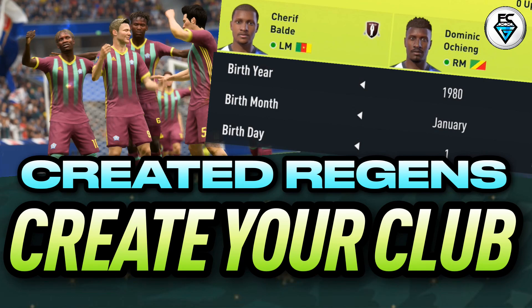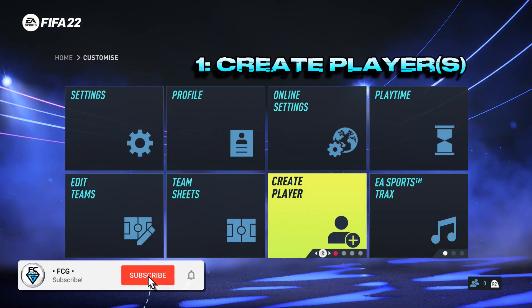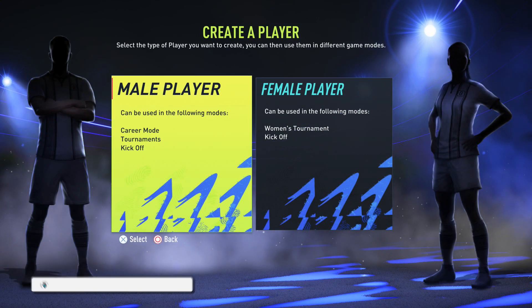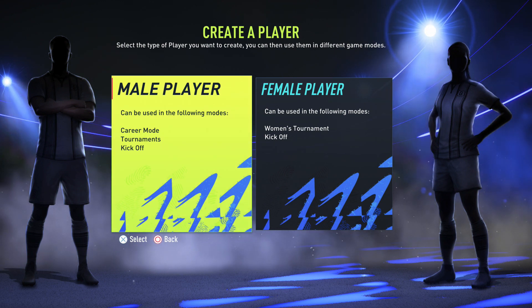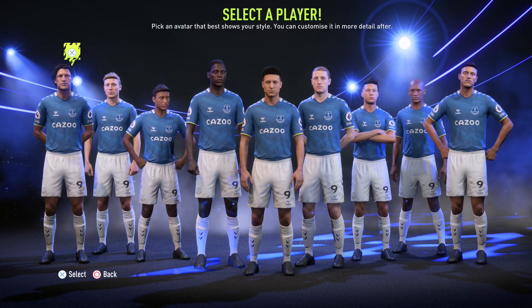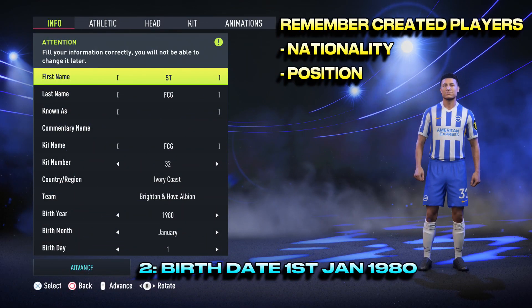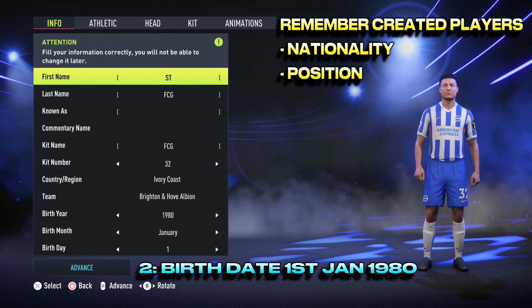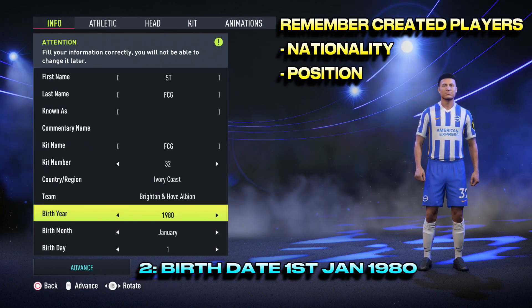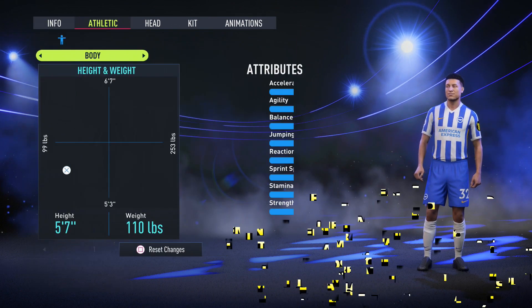The first step is to go to create a player. If you've not already done that, in FIFA 22 that is found in the customise menu. On the next screen choose male player — it doesn't matter which player model you choose, this will have no impact on the created regen. Because you are essentially creating a regen, you will need to remember the original created player's nationality and position, but one thing you must remember to do is make the birth date as old as possible, which is the 1st of January 1980.